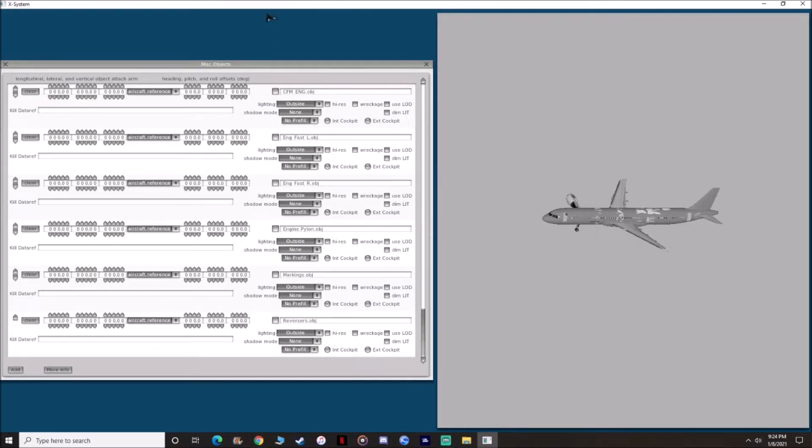Everything is here. Now we're going to go one by one. For the first entry on the right side, change from shadow mode to all views, then set pre-fill, then set high-res. The second one, leave it as is. The third one, leave it as is. The fourth one — the engine pylon — change it to all views, no pre-fill, and set high-res. For the markings, leave it as is. For the final reversers, set all views, pre-fill, and high-res. That is pretty much done for this side.